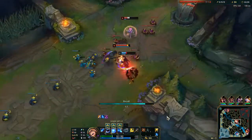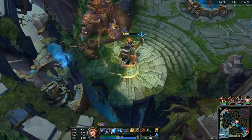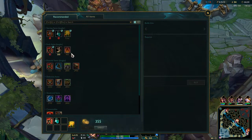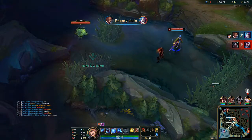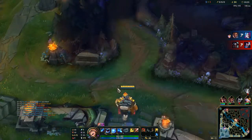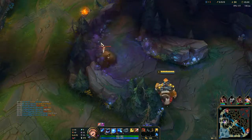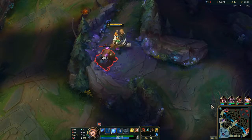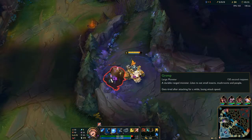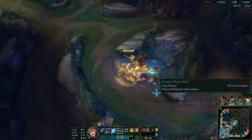I'm going to put three points in my Q and then max my E first, I think. Kane wants to gank mid lane - he escaped that one. Oh he flashed, well that was unlucky - so he doesn't have his flash now. That was Kane's third visit to mid lane - just unlucky but what can you do sometimes.